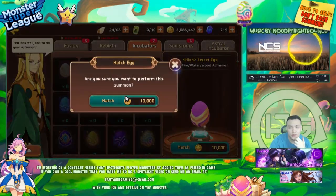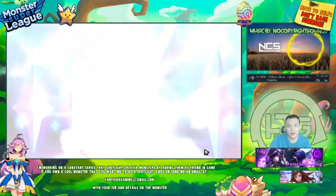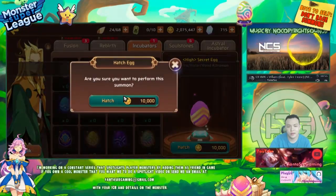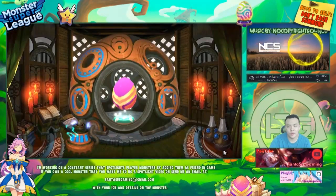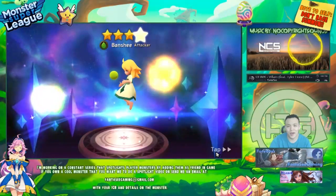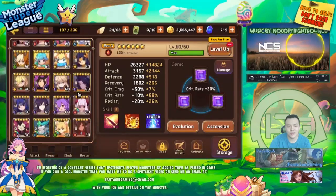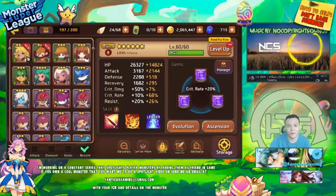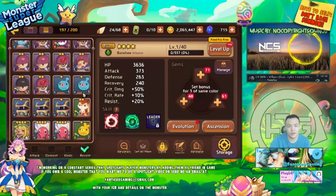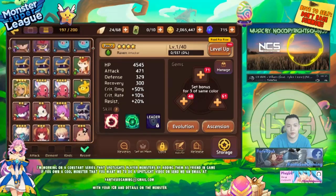All right, just two more eggs. In 12 eggs I got two lightnings, which is pretty good. The monkey I can use to feed to my other monkey. Oh, I got another banshee too — that's actually pretty nice. In 12 eggs I got four lightnings total!